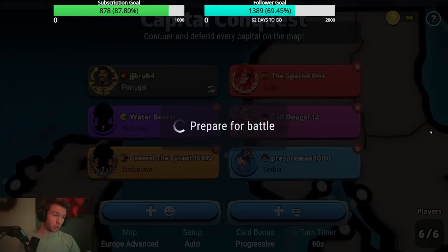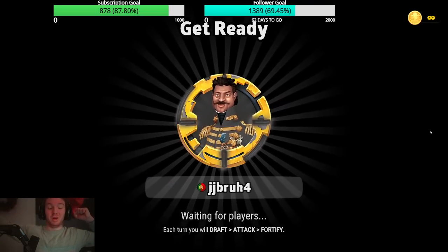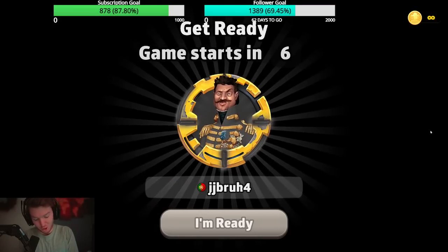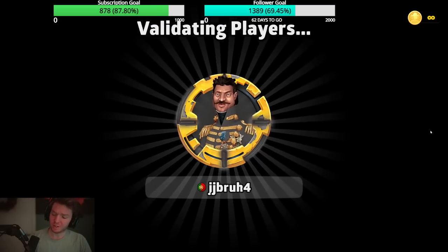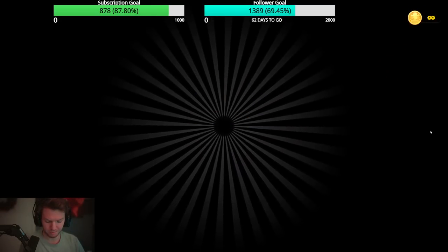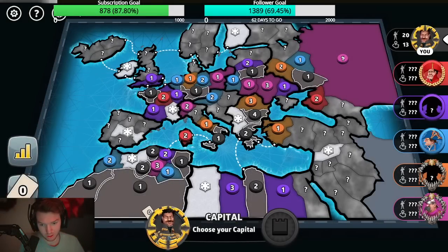Hello everybody and welcome to another round of Risk on the main JJ bro account. This time playing ranked on Europe Advanced Capitals, Intermediate to Grandmaster. It was very difficult to get this game started — it took me around 10 minutes surprisingly. I am not streaming, so let us see where this goes. I am first to go.